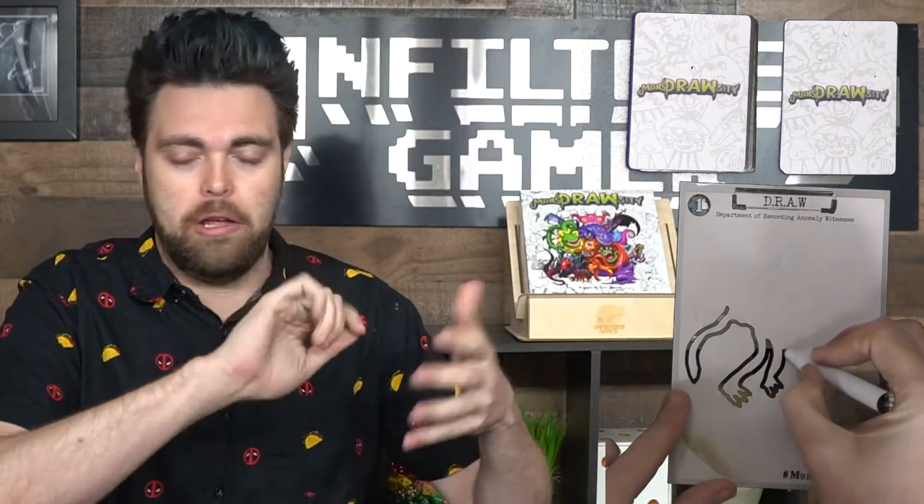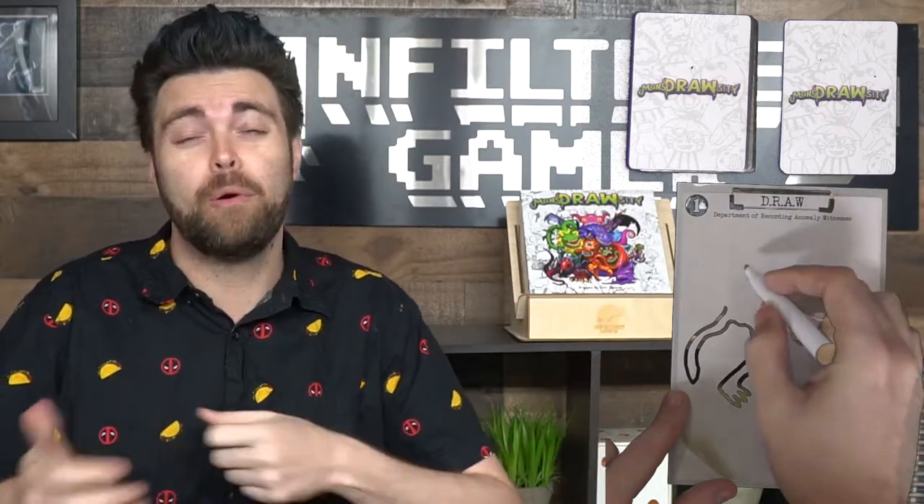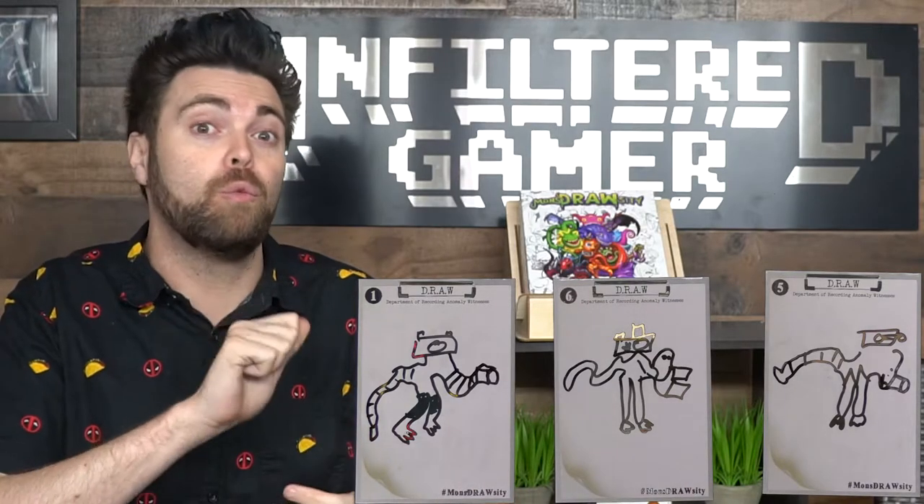Anomalies exist in the world, and people will witness said anomalies and then try to explain them to a specific organization. The organization will do their best to figure out what type of anomaly it is — dangerous or not — and catalog it. The person who explains it well will score points, and the person who draws the closest representation will also score points. It's a party game involving drawing, guessing, memory, and reciting what you hear in written form.